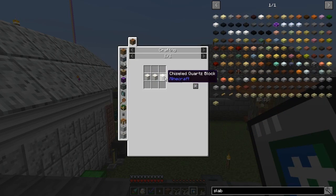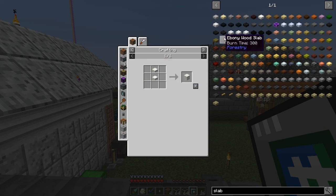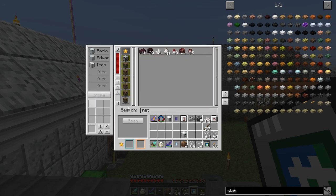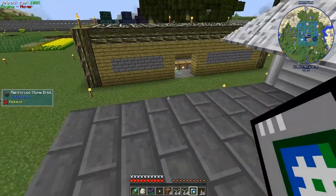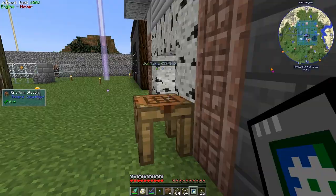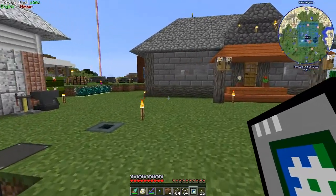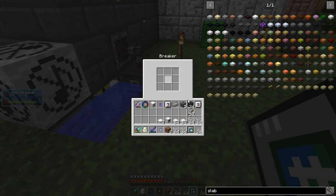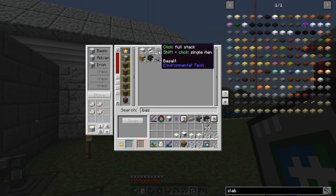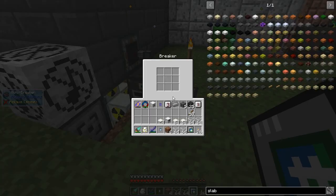It's just three blocks of Quartz, and blocks of Quartz are just Nether Quartz in a line like that. We're going to get 66 of these things because I want a ton of slabs. I can always put the slabs back together if I need to. That's going to get me two stacks of slabs. Stable Stone — use this basalt, I have a ton of it. Thought I had more than that.